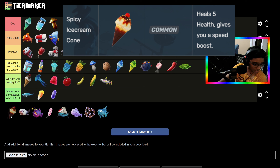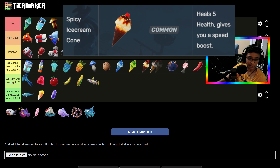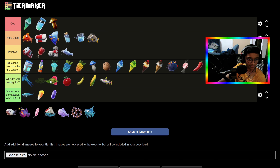There's another Ice Cream Cone I missed — the Spicy Ice Cream Cone. I don't know what the other one did exactly, but I'm just gonna put this one there as well. Cabbage — you're moving up, because Cabbage is actually the best out of these lower-tier items.